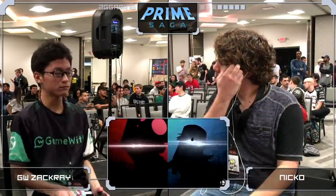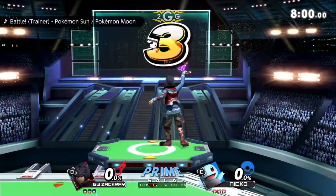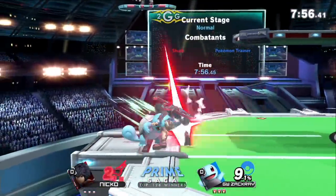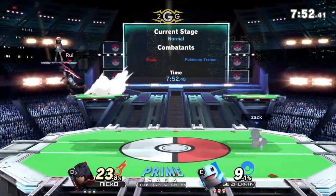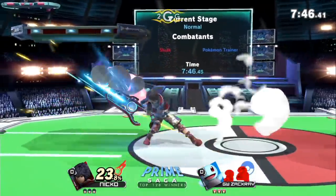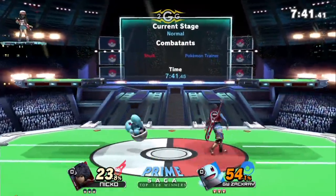This goes down in the spirit of Leffen — we'll see how this goes for these two players. Starting off top 128 winners, still best of five. Zachary's starting things out with Squirtle. Squirtle's combo game is so incredible, and something interesting about Shulk: switching to shield art to disrupt combos. Shulk being able to do that messes up a lot of the strings and setups these characters want to go for.